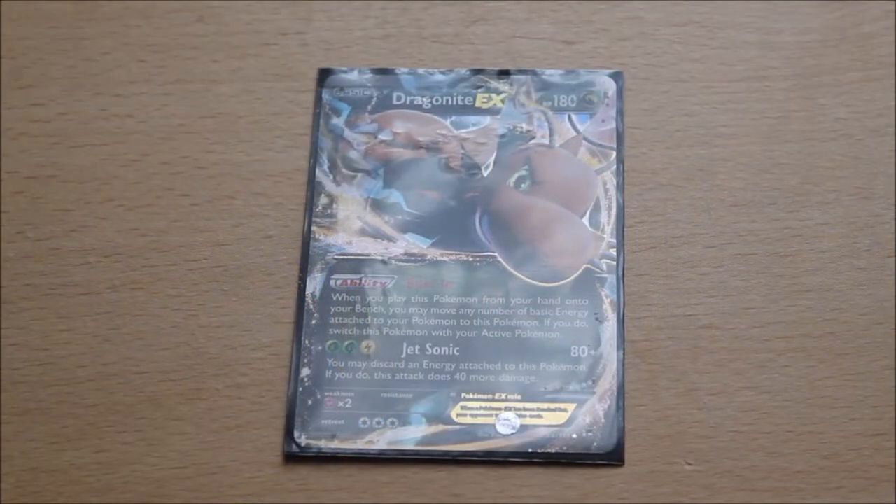For the final Pokemon in the lineup, we have one Dragonite EX. I wanted to run an EX for power because Slaking can stall sometimes — if your opponent's going aggressive, you might not always draw into the Slaking evolution line or have the Flygon energy cycle set up. So Dragonite is always a good option. It has the ability Burstln: when you play it from your hand onto your bench, you may move any number of basic energy cards attached to your Pokemon to Dragonite EX, and if you do, you switch it with the active Pokemon. So if Slaking's running on empty with some Grass Energies attached, you move straight to Dragonite. With a Lightning Energy, you can use Jet Sonic, which does 80 damage, and if you discard an energy attached to it, Jet Sonic does an extra 40, doing 120 damage.